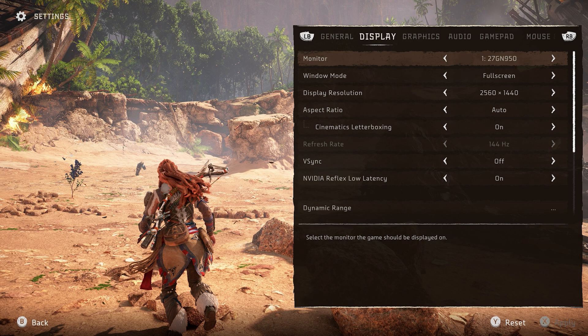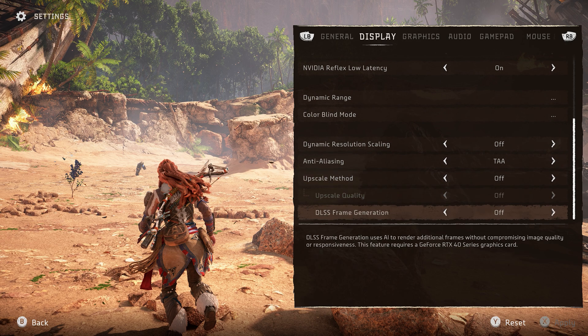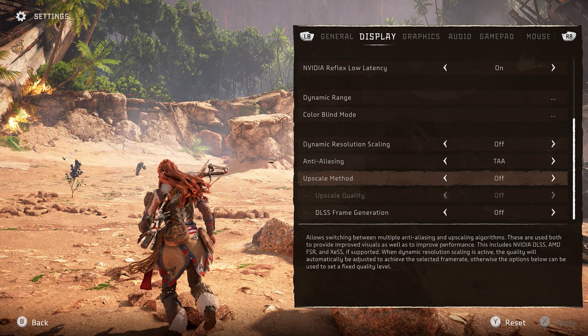I'm going to be taking a look at Horizon Forbidden West at 1440p on my 4080 Super. You can see here I'm at 1440p. Upscaling and frame generation is off. I will check them out a little bit later on in the video.